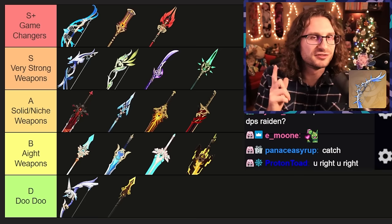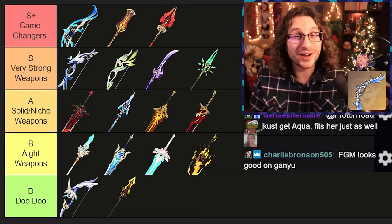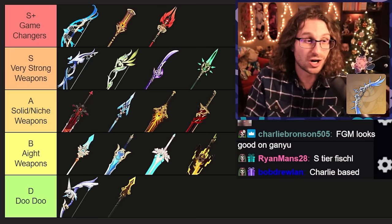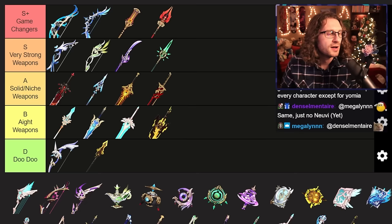Next up is Polar Star — very, very, very strong. Great base attack, crit rate is an amazing substat, and most characters can actually get the benefit out of the passive and get a lot of the Polar Star stats. This is Childe's best in slot and he pops off with it. This is Ganyu's best weapon on Freeze just because of the raw stats it gives, bringing her up to almost 100 crit easily. She can keep up the stacks very easily with her skill, burst, and charge attack. Pretty much every DPS bow character is going to benefit from Polar Star. I think this weapon is still unbelievably strong. S-plus.